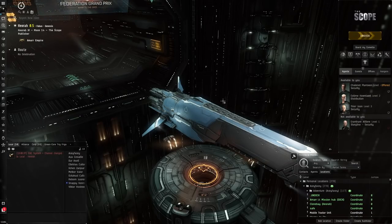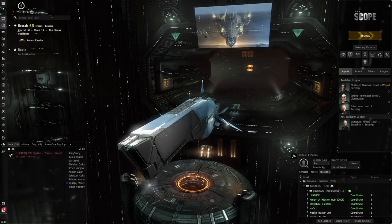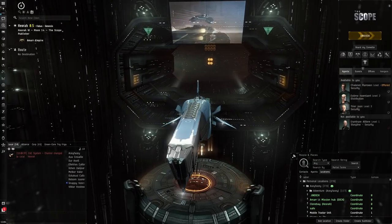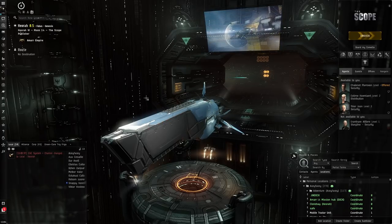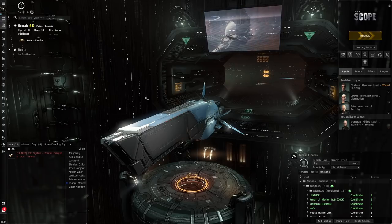Hello everybody, my name is Aceface. Today we're going to be running some L4 missions in a Marshall - a six billion ISK hull with almost one billion worth of fittings on it. It's a total loot pinata - seven billion sitting right here - and we're going to do some classic L4 missions in it. It's not because the Marshall is particularly good at L4 missions, it's just for fun.